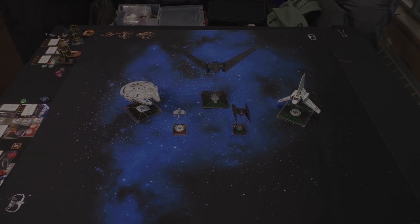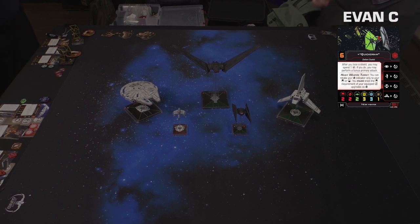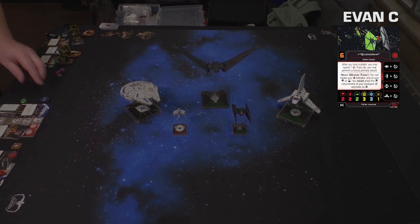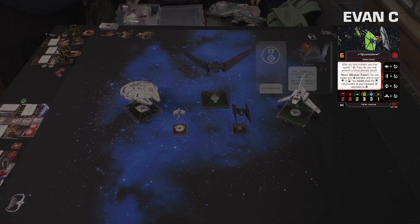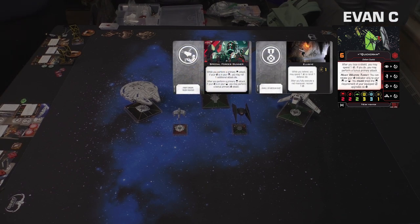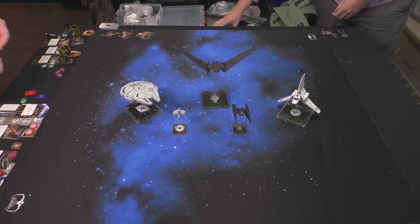Neither player brought debris, so Tim's TIE fighters get to ignore all the rocks on the board. By contrast, Evan's 60-point ship is more of a centerpiece he's going to supplement with his draft picks. We've got the First Order Special Forces TIE Fighter with Quickdraw — a very light build. It's Quickdraw with Elusive, Special Forces Gunner, and Fire Control System. Elusive is very important to controlling when you take damage. With Quickdraw, you want to mitigate as much as possible.